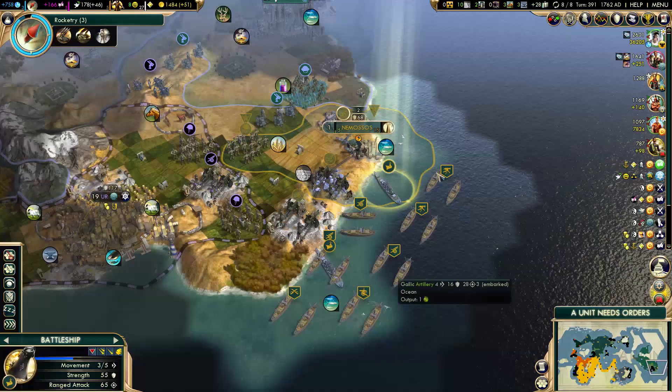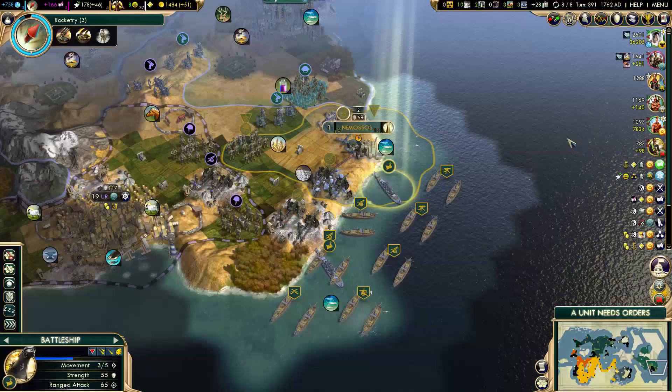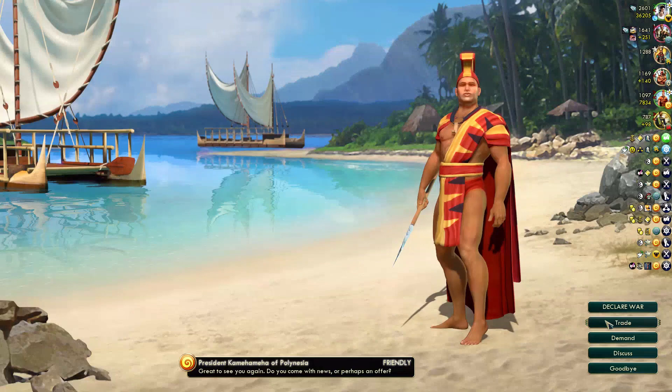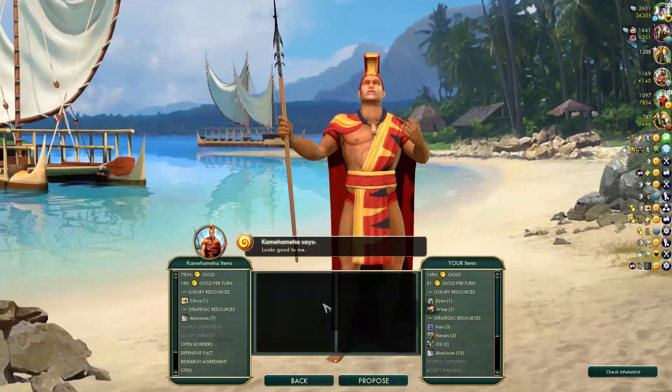Let's try 305. Can I sell aluminum to Polynesia then? Polynesia has more than enough money, they have a lot. But they don't want to buy it. That's a little bit irritating.